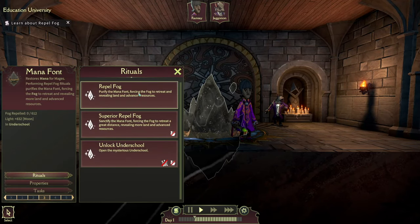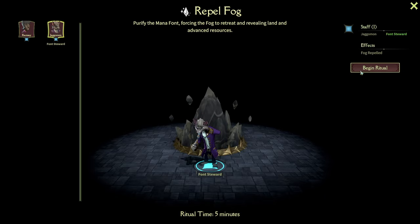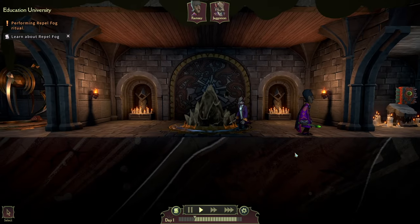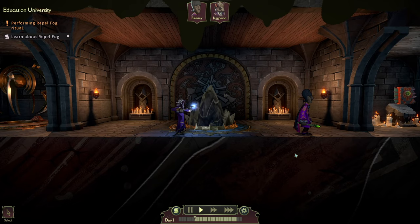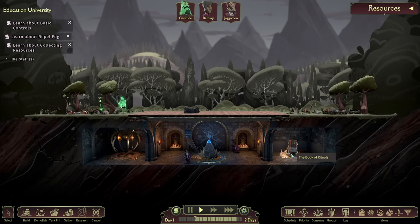Mind Over Magic is a colony sim management game where you're tasked with building a magical school while preventing the ever-present fog from engulfing everything that you have worked towards. In this video, we will talk about the first steps of the game and how you can set up your school for success.